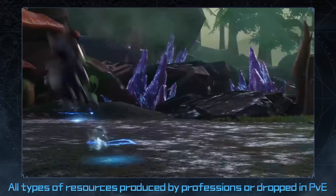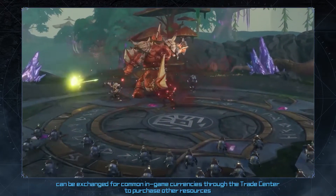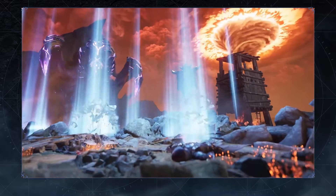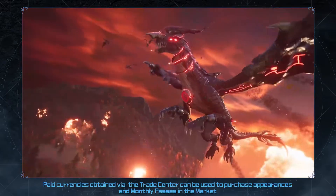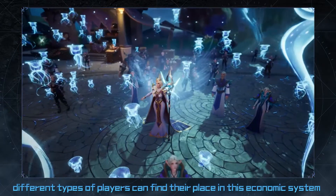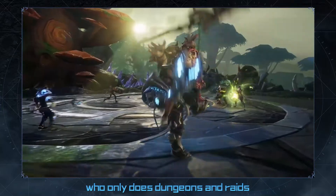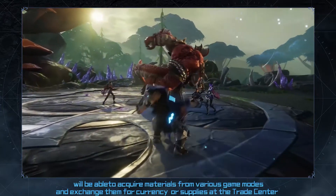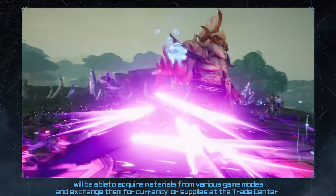All types of resources, produced by professions or dropped in PvE, can be exchanged for common in-game currencies through the Trade Center to purchase other resources. Paid currencies obtained via the Trade Center can be used to purchase appearances and monthly passes in the market. Different types of players can find their place in this economic system. Even a player without a profession who only does dungeons and raids will be able to acquire materials from various game modes and exchange them for currency or supplies at the Trade Center.